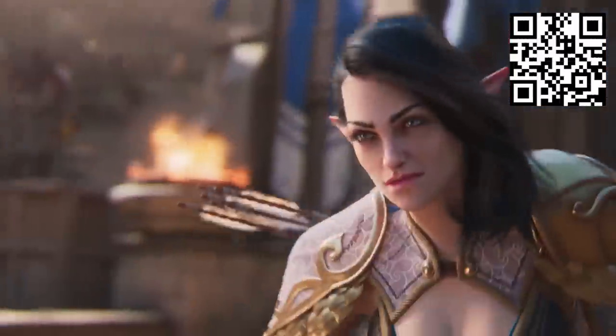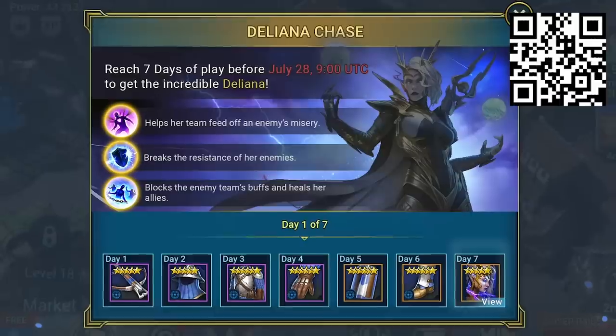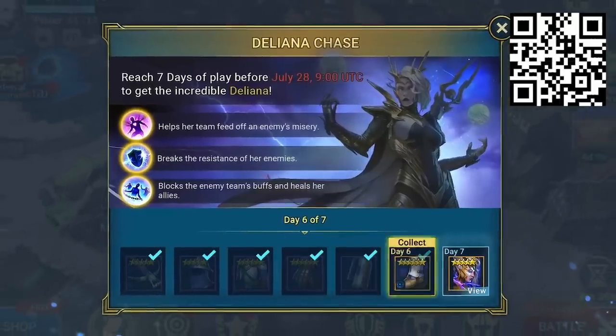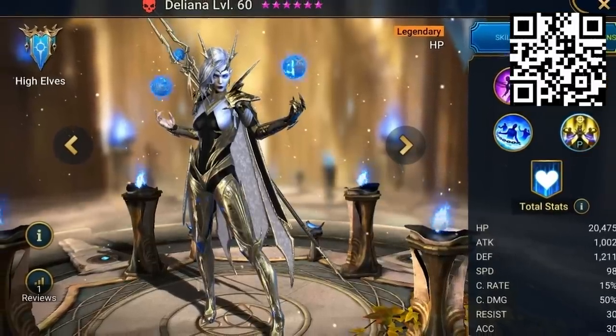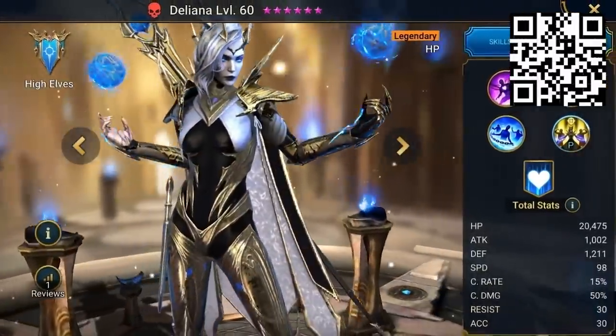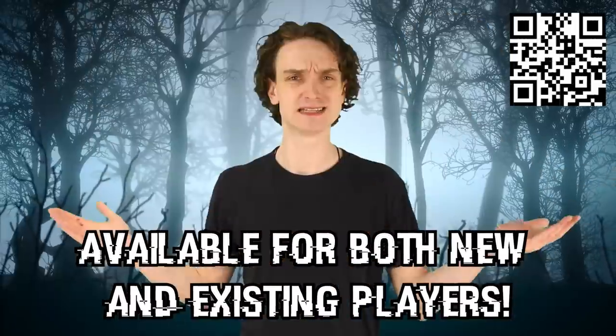There's tons happening in Raid this month: new champions, an upgrade to Tag Arena, and a full schedule of special events. But here's the main event — Raid's currently running a special Deliana chase event where you can get your hands on the amazing Deliana, a brand new legendary champion from the High Alps faction, just by logging in. All you have to do is log in and play Raid for seven days between right now and July 20th, and you'll get Deliana for free. Play seven times — easy.